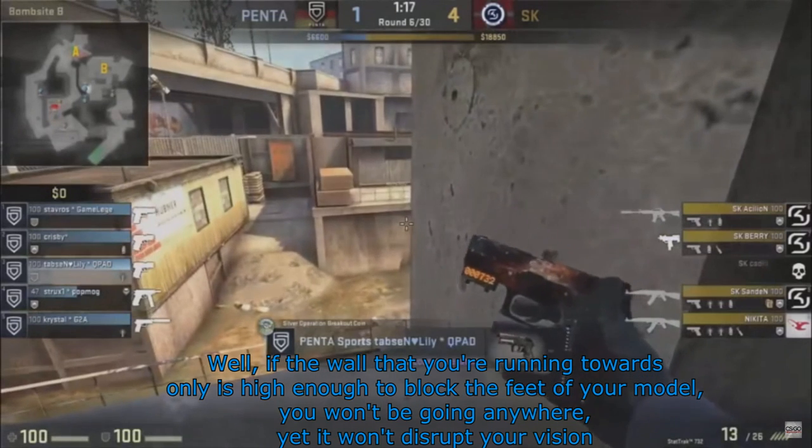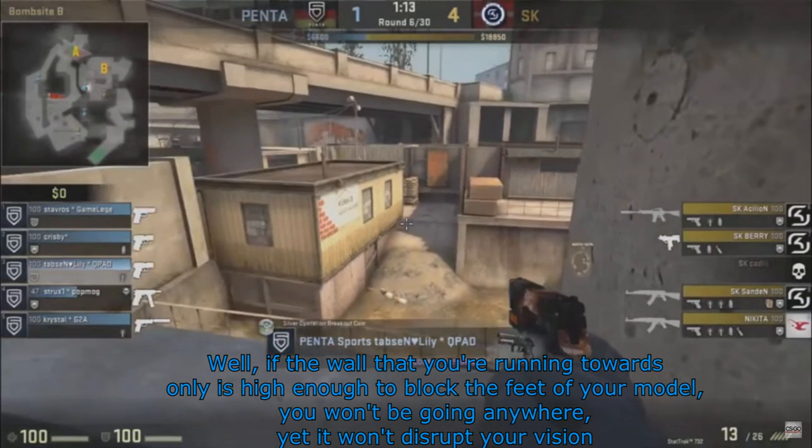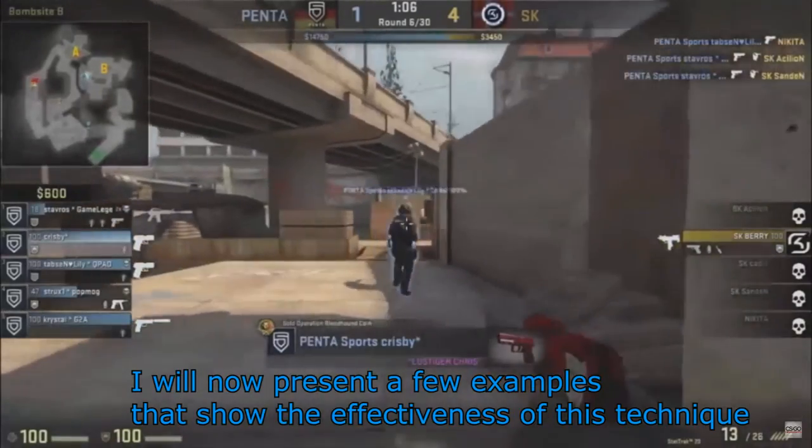Well, if the wall that you're running towards is only high enough to block the feet of your model, you won't be going anywhere, yet it won't disrupt your vision. I will now present a few examples that show the effectiveness of this technique.